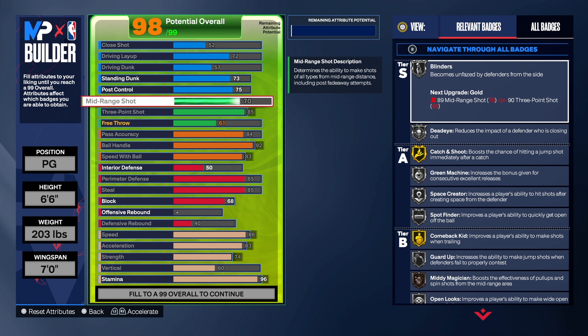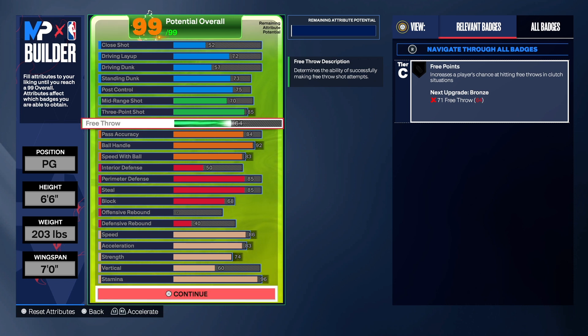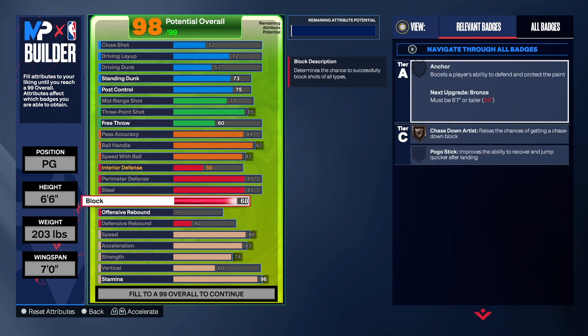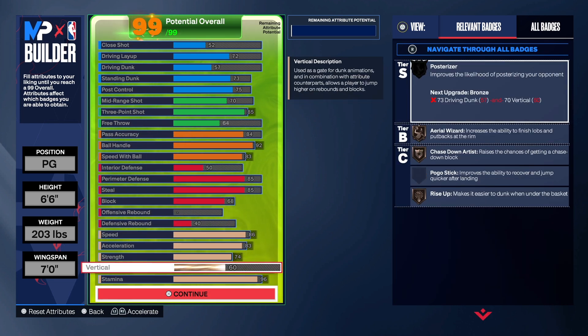Looking at everything: 60, 74, 83, 86 on the physicals, 40, 25, 68, 85, 85, 50, 83, 92, 84 across the attributes, and a 61 on the free throw. I'm not sure what happened — my build doesn't look like this normally, I have a 61 free throw here which is different from my screenshot. It looks like I ended up with some extra points somewhere, but according to my screenshot that's just how it came out.